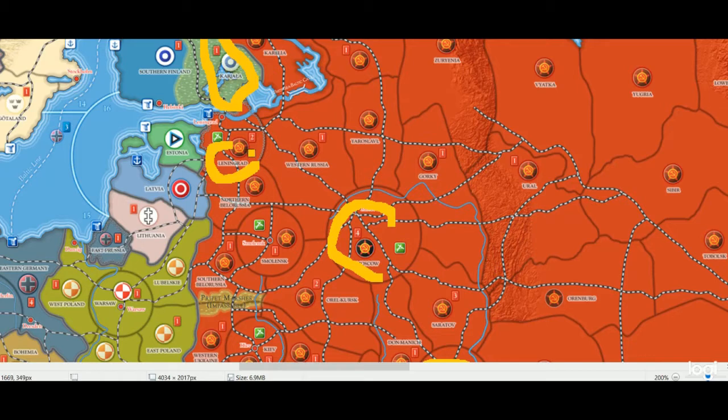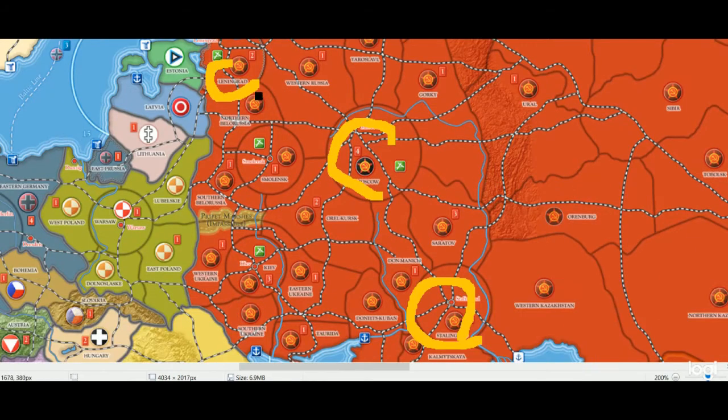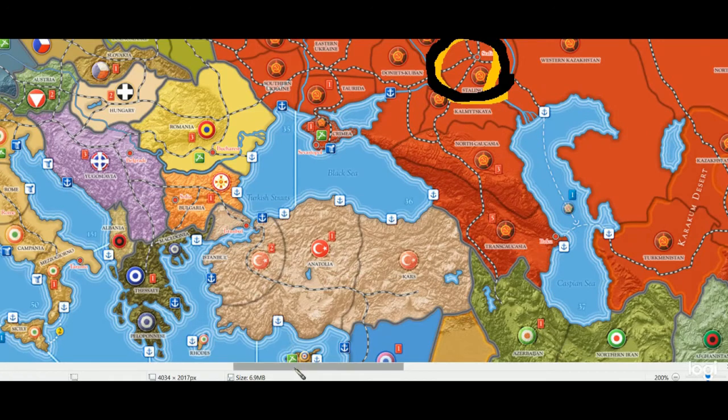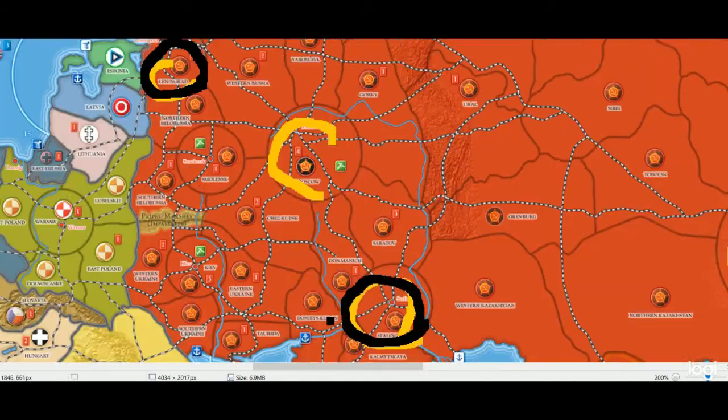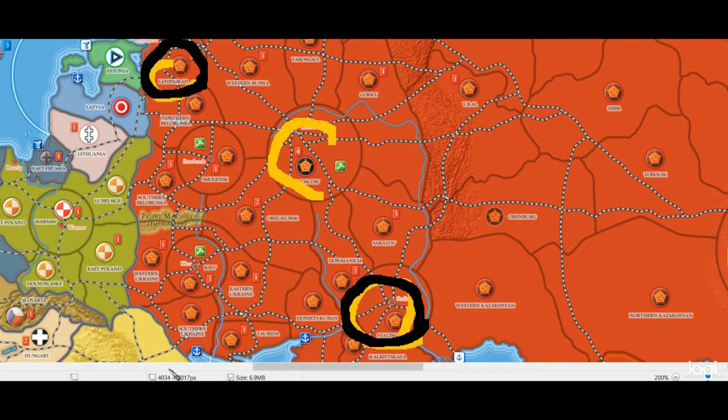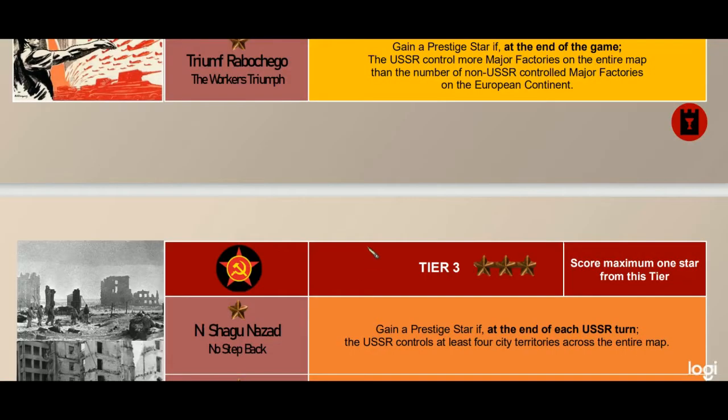In most games I've seen in Global War 36, Leningrad actually falls to the Germans — I'd say a good 80 to 90 percent of the time. Keep in mind the Germans have an objective for Leningrad and for Stalingrad, so there'll be a vicious fight where both sides want to hold those cities. It might be in Russia's best interest to pick up some other territories — perhaps Istanbul or Madrid — to hold some city territories until the end of the game.